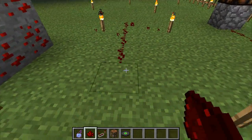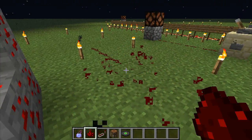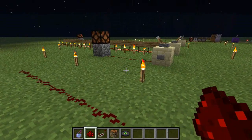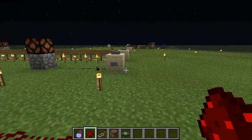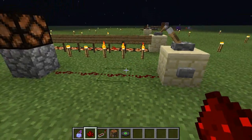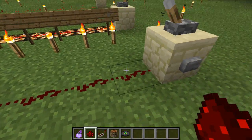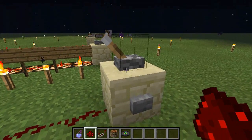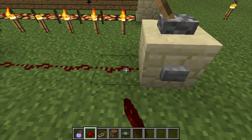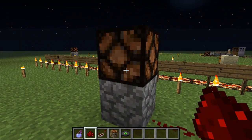Here you can see I've already laid down a few. You can pretty much just place it and then destroy it. In your case, you'd probably be able to get the actual item back, but because I'm playing creative, I'm not getting it back. Now let's move on to the second example. We have a simple design: a sandstone block with a lever on top, a button on the sandstone block, and then redstone dust that connects to a cobblestone and an unlit lantern.